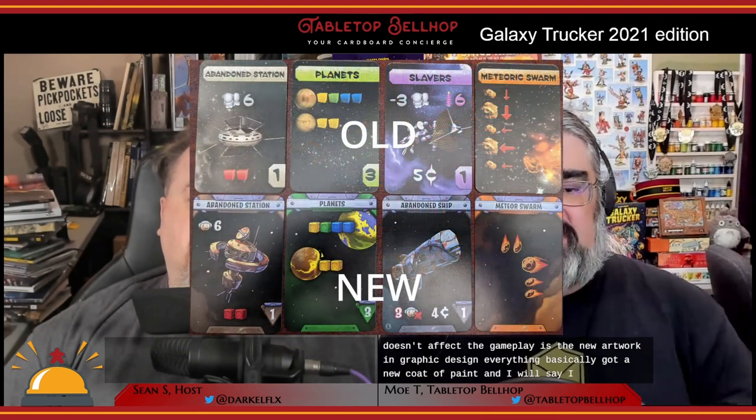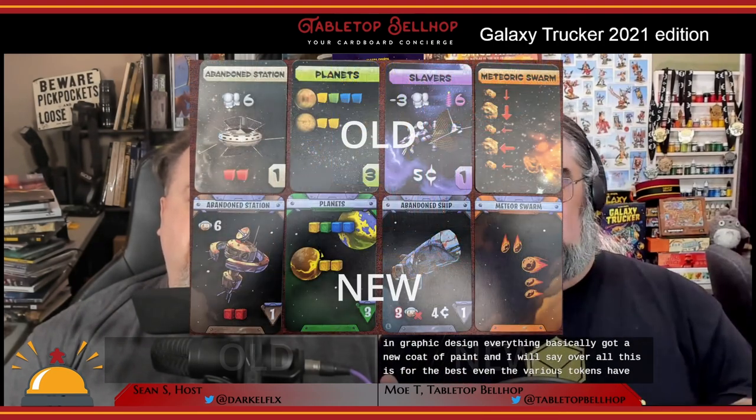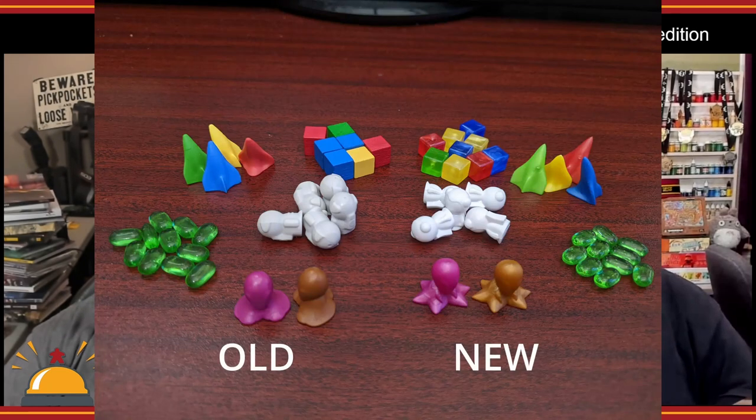Another noticeable change that doesn't affect gameplay is the new artwork and graphic design — everything basically got a new coat of paint. Overall this is for the best. Even the various tokens have been upgraded: cargo cubes are now clear plastic and look a little cooler, whereas they were wooden cubes before. The higher quality astronauts and aliens — just everything's polished up and a little bit nicer. The box cover really pops more and stands out compared to the original, with more contrast and brighter colors.